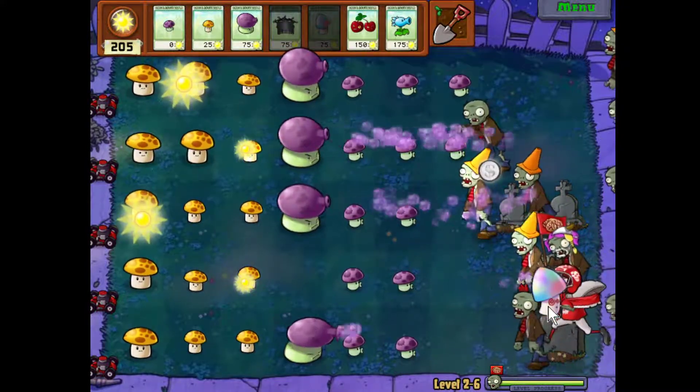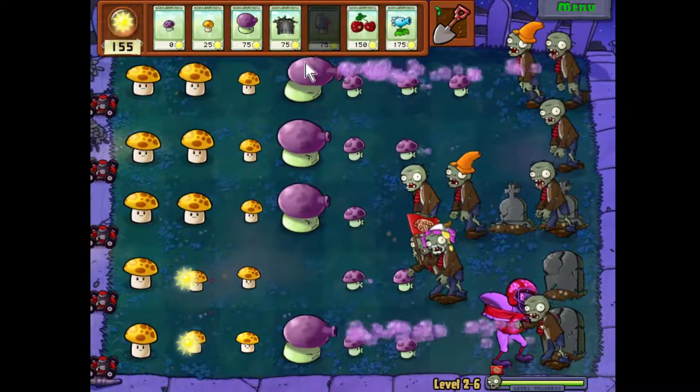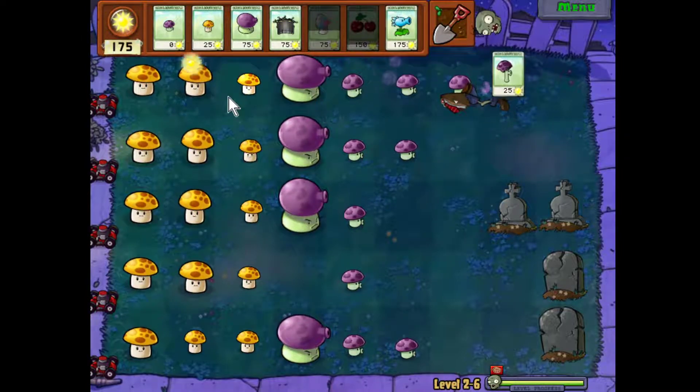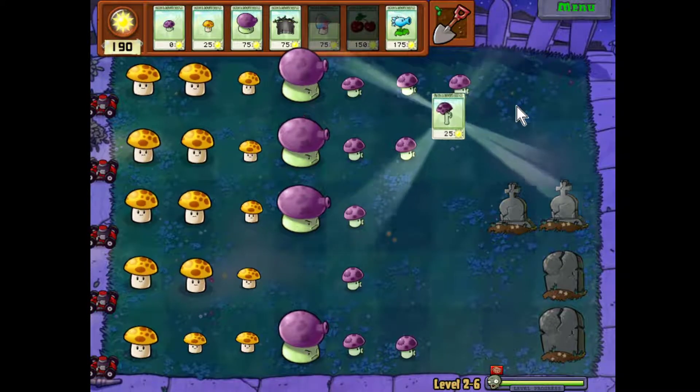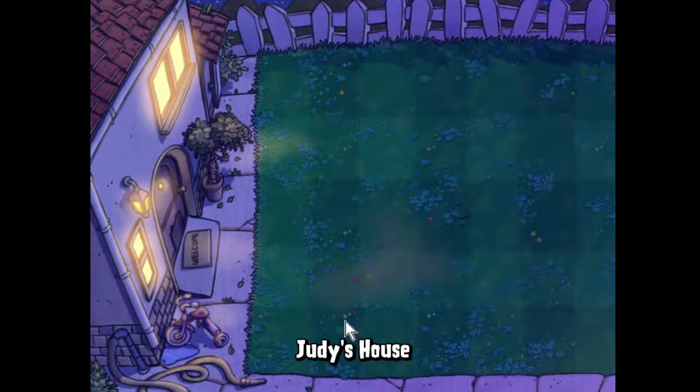I can either blow him up or use the hypno shroom, but if I put it out and this zombie gets to it first, it'll waste it. These teachy levels are very short. This is a distance-shooting mushroom — the scaredy shroom — he can shoot from way back. But don't put him up front or he'll duck down and stop shooting. He's only 25 sun so you can plant him in the back row and shoot from all the way back there.